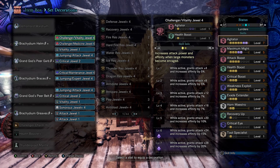Horn Maestro max because we want our songs to last more than five seconds, and finally the absolute godsend that is Evade Extender — use it seriously, just give it a try and see if your life isn't changed for the better. You guys thought I was kidding, but I force this into my builds one way or another every chance I can.